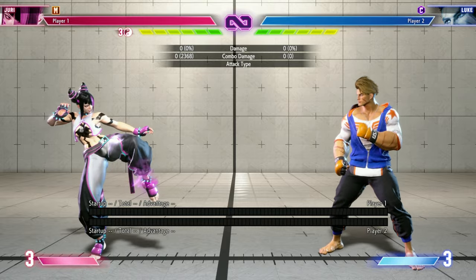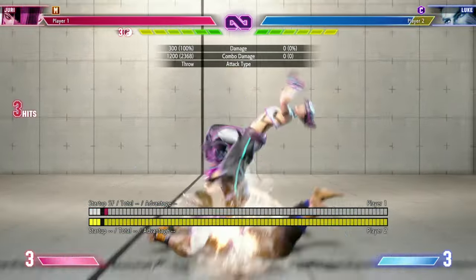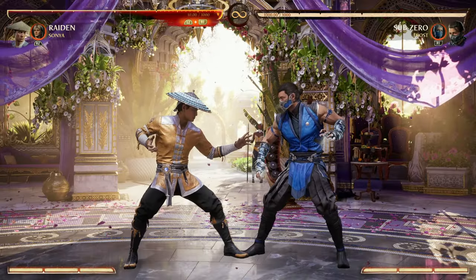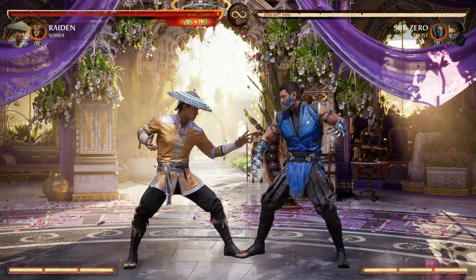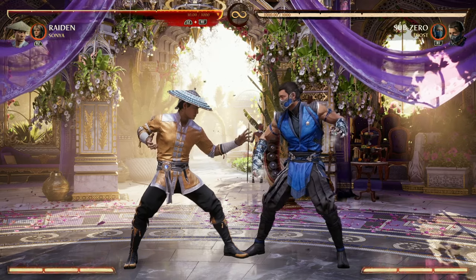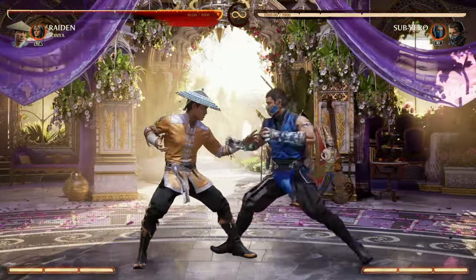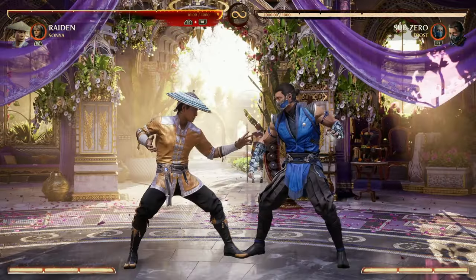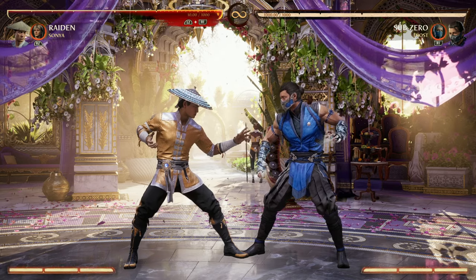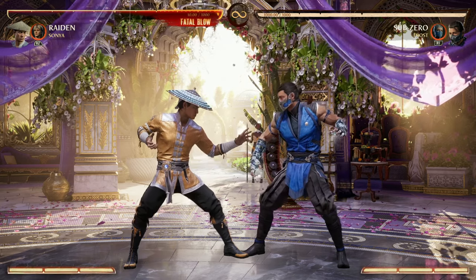A smaller but notable difference is how you escape throws. In Street Fighter 6, you simply grab your opponent right back to tech their throw. In Mortal Kombat, escaping throws requires pressing specific buttons — one or two to escape a forward throw, three or four to escape a back throw. So not only are you not grabbing back, you're also guessing whether your opponent will go for the forward or back throw and pressing the correct buttons — which can be quite frustrating when you read the grab correctly but press the wrong escape buttons.